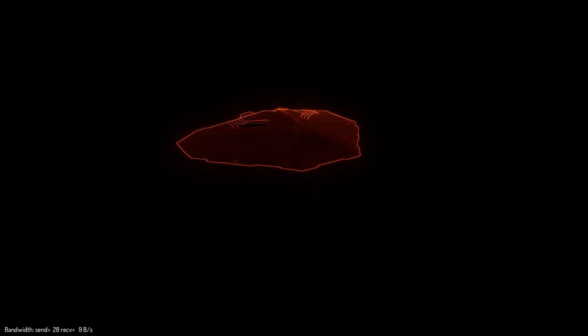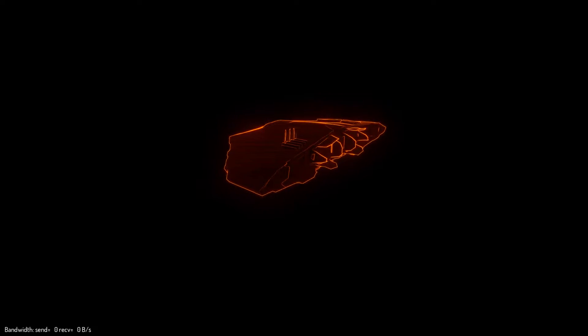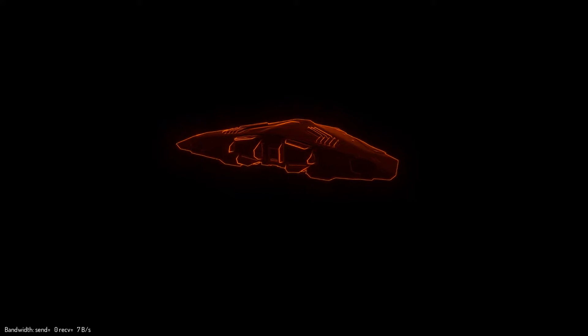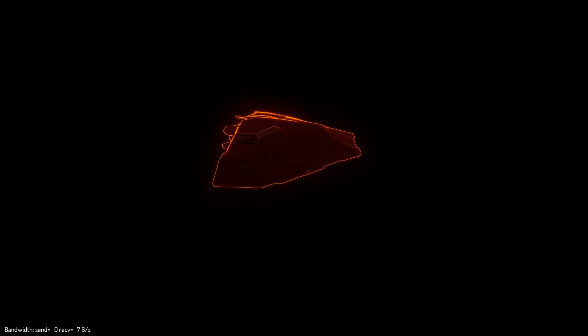What happened was this: I got the FSD jump range increase, so I can do 40 light days. From where I am, I picked this place out — Ross 318 — which is 39 light days. I select it, jump to that system, bypassing my route. And when I make the jump, the game shits itself.